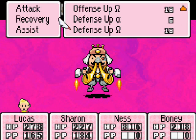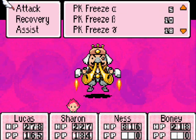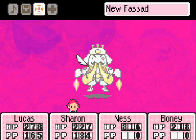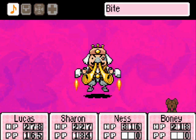So what we want to do here is go defense up Omega, and Sharon can then go ahead and use defense down Omega, which is pretty good actually. She learned that off-screen when I went grinding, so that's also something cool. The hypnopendulum - I think that makes the enemy fall asleep, so I'm going to try that out.